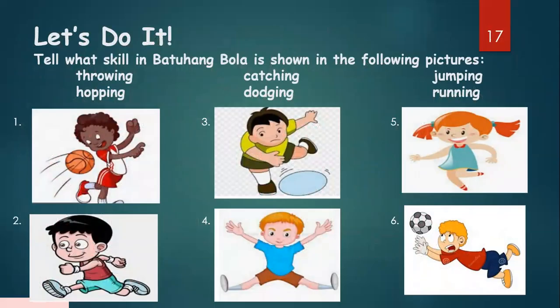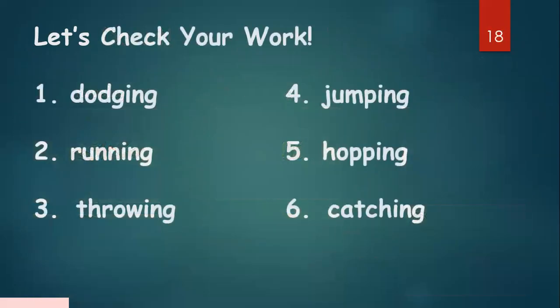Now let's do this activity — identify what skill is being performed in the pictures. Number one: dodging. Number two: running. Number three: throwing. Number four: jumping. Number five: hopping. And number six: catching.